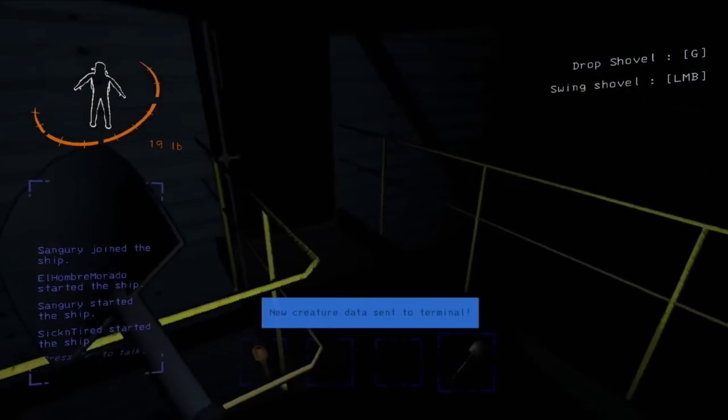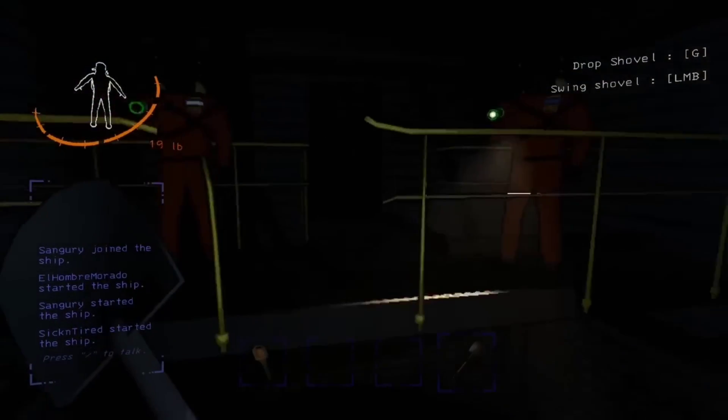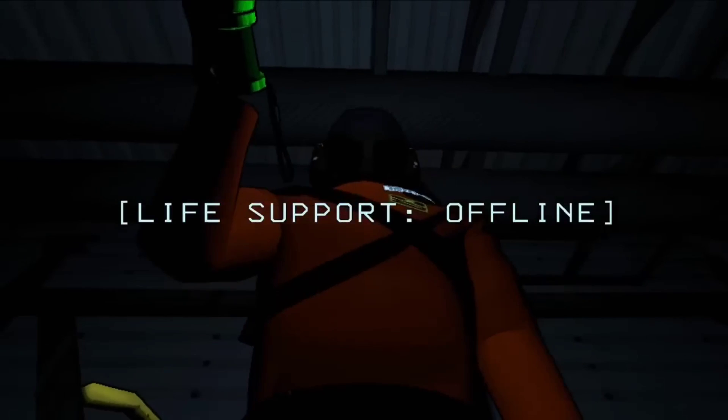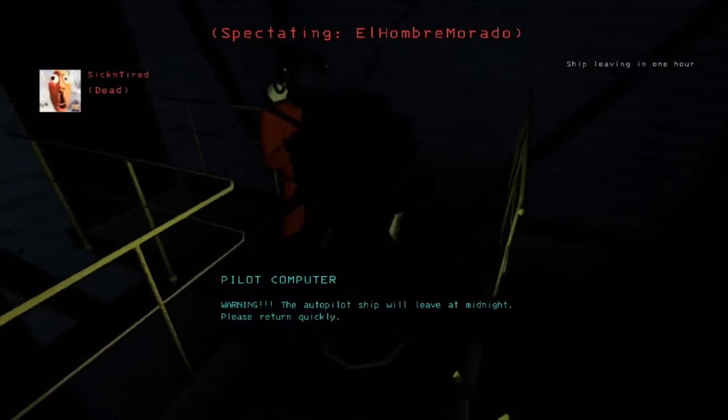Lethal Company, the latest sensation on Steam, is drawing players into an intense space journey. However, some Nvidia GPU users are encountering a hiccup — when attempting to record, the screen unexpectedly switches to the desktop, disrupting the gaming experience.